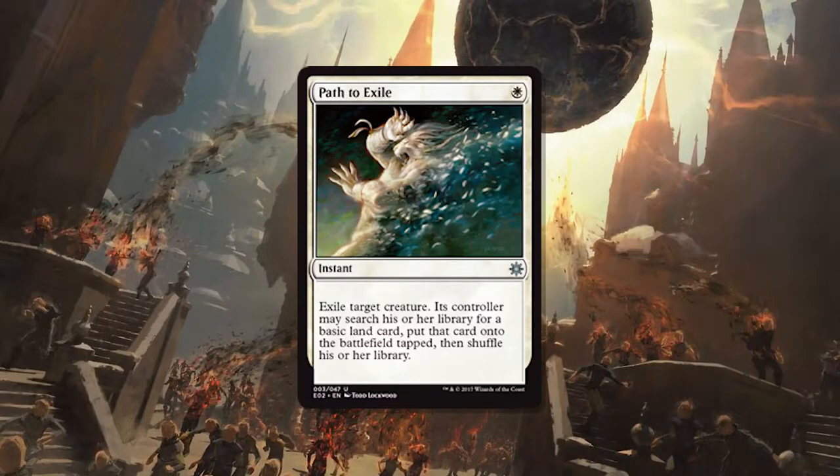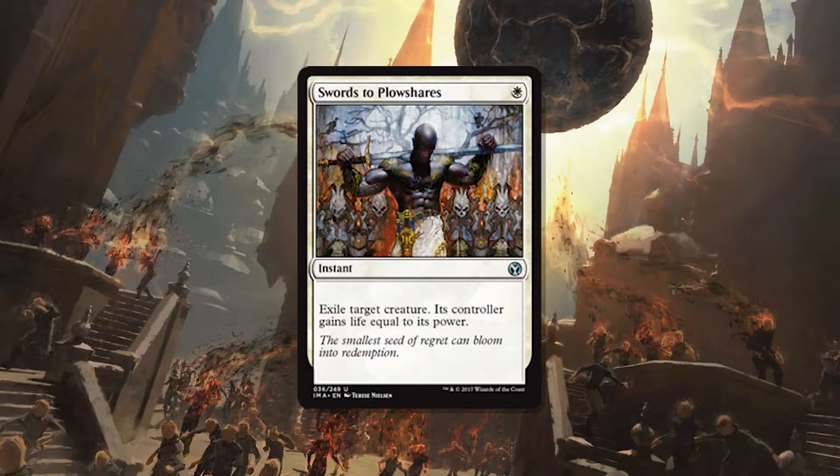It takes care of all of them, and that's exactly why we're seeing it replace Bolt. Not necessarily replacing Path to Exile in Modern, or Swords to Plowshares in Legacy and Vintage, but we do see it kind of everywhere. It won't fully replace those — one, because they're in a different color, and two, sometimes you just need to exile. Exiling is a big upside, and there are matchups where you want exile over destroy — for instance, Dredge. It doesn't really help to kill a Bloodghast, but if you can exile it, that's a very different conversation.